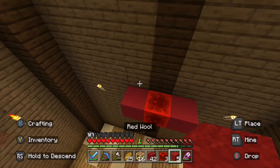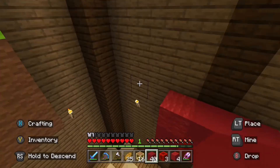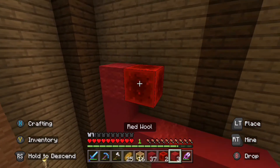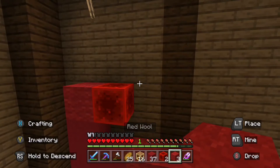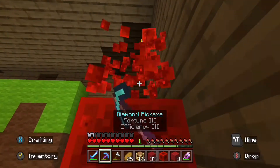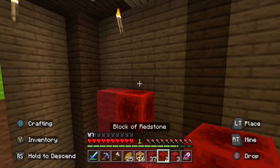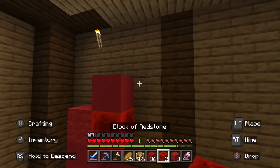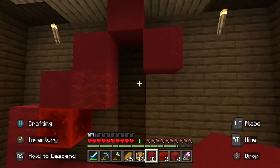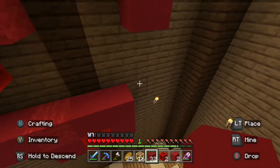This needs to go up like that and then across — I'm making this look like a big redstone dust shape. It needs to go across — not like that, I need to pick this block up. The redstone dust and red wool are just decorations. It needs to go across and up like that — there we go.